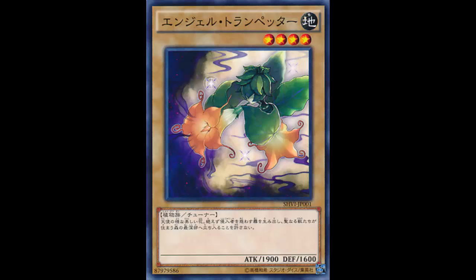Angel Trumpeter is a plant tuner — a normal monster, simple as that. Level 4, 1900 attack, 600 defense. Why do I think this card is pretty good? Because it's a tuner, and its stats. This is a level 4 tuner, and there are not a lot of level 4 tuners in Yu-Gi-Oh.